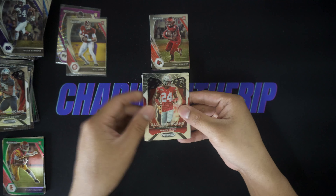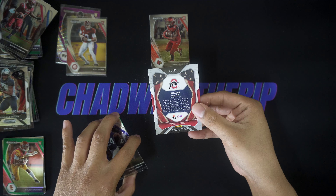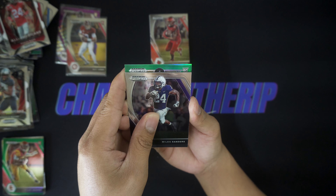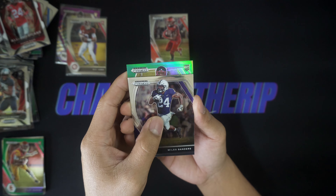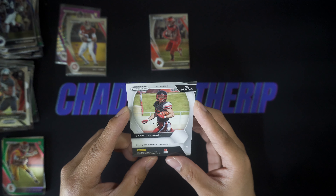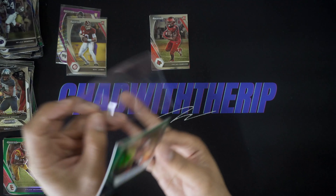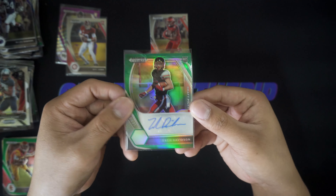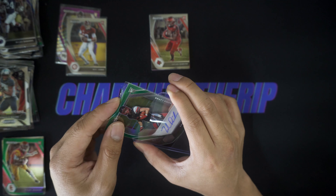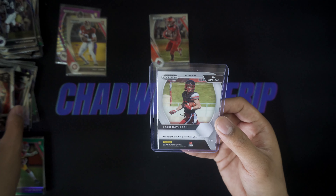Alright YouTube, it's Chad with another rip. Today we have two blasters of Prism 2021 Draft. I just got this in the mail not even five minutes ago — grabbed it from Fanatics. Initially I thought these were Fanatics exclusives but it turns out they're just regular blasters. Paid $30 a piece, and with shipping came out to $40 each. These are five cards per pack, six packs per box — 30 cards total. You can get the ultra-rare on-campus inserts, blaster-exclusive green pulsars, and each blaster has one purple wave prism per box on average.